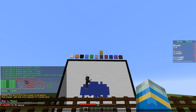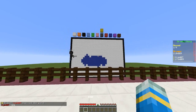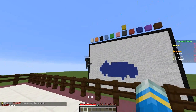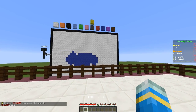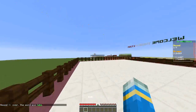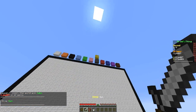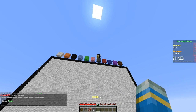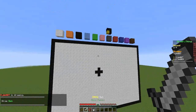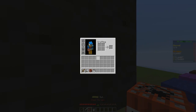Once we've guessed the word — which is actually 'late' — we become the drawer and the other player has to guess what we're drawing. You can see the timer in the experience bar, which is really nice. This plugin works fantastically with no issues. So this word is 'Sun', which means we'll need yellow.